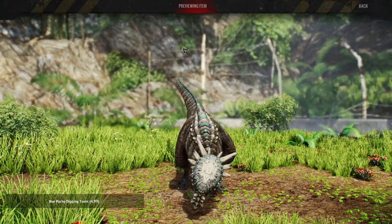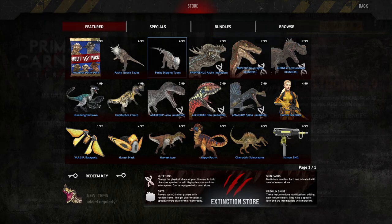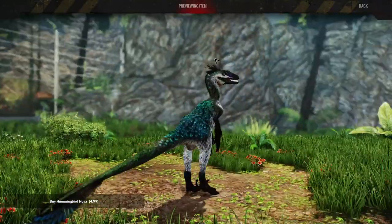That is how I want my dinosaurs to look — hostile. I want them to be killing machines. We also got the first pachy taunt that I actually liked — the Pachy Digging Taunt. I only picked one and I picked this one. Then there's Hummingbird Nova, which looks really nice.